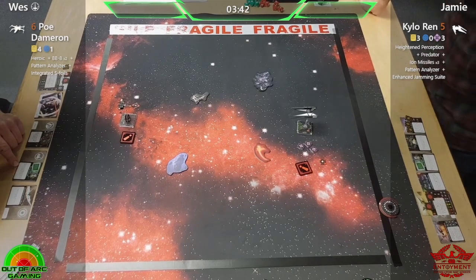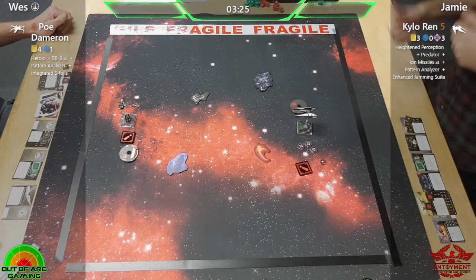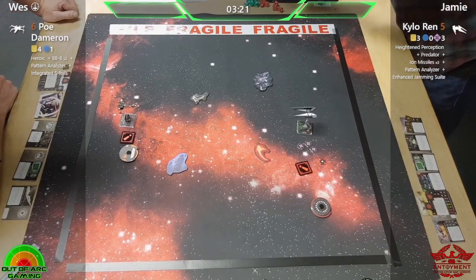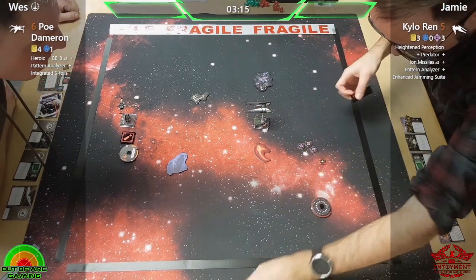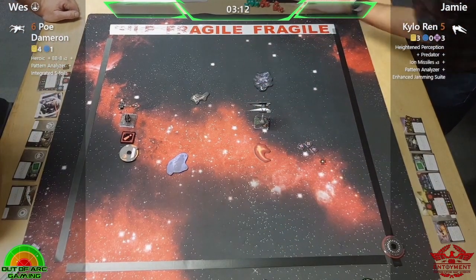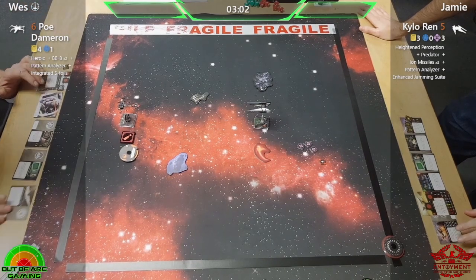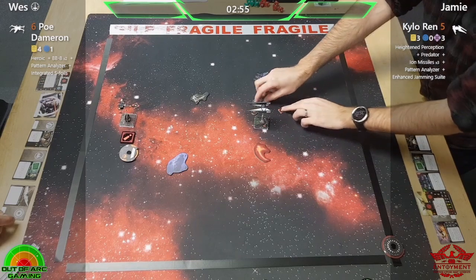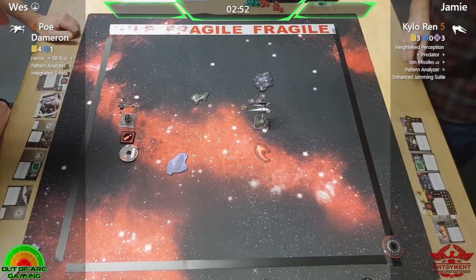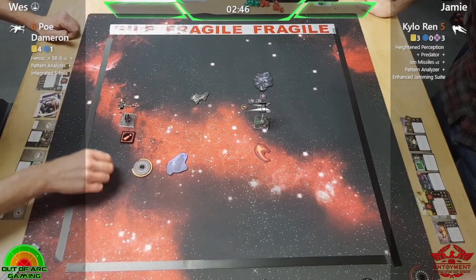A face-off here — long range face-off, pistols at dawn. No shots coming in there, but it has allowed Kylo to get all of his force back, and they both have target locks on each other. Are we just going to charge straight in and joust? I wouldn't advise it, Jamie — Poe is loving it. Just checking the Enhanced Jamming Suite for the plethora of actions and linked actions available.